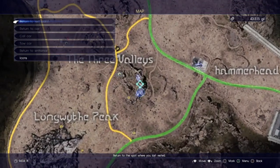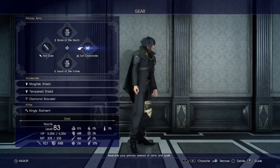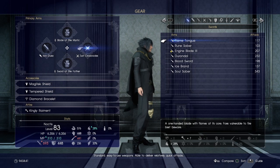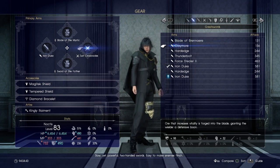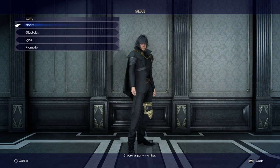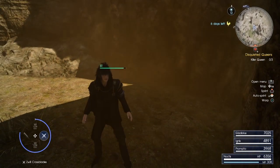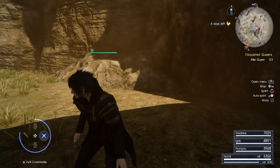So let's have a look at this bad boy again. You can find it right here in the Three Valleys. The Iron Duke — 581 attack — it's a greatsword designed with devastation in mind. Come on guys, you've got to grab that one if you don't have it. By far the most ultimate starter weapon.